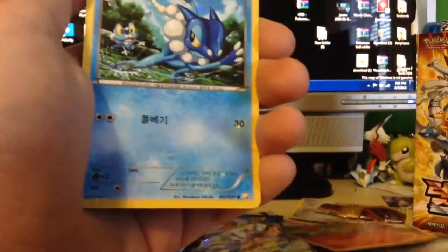Fennekin - I don't want to snip the card - Frogadier, Hawlucha, Noibat, and another Dialga.